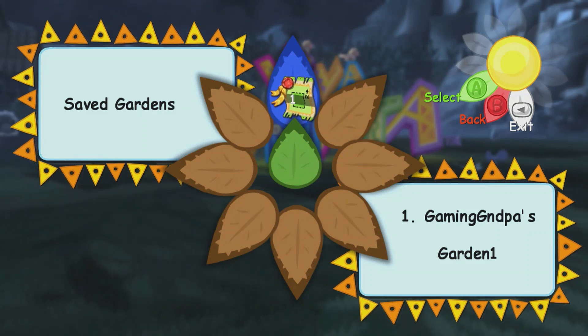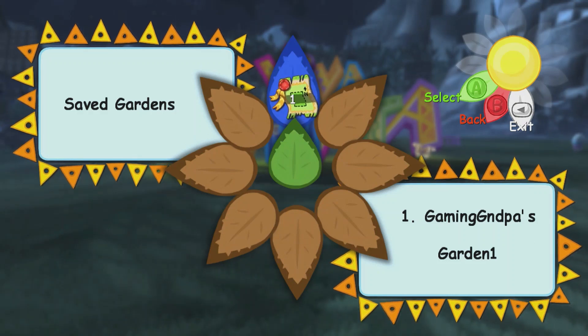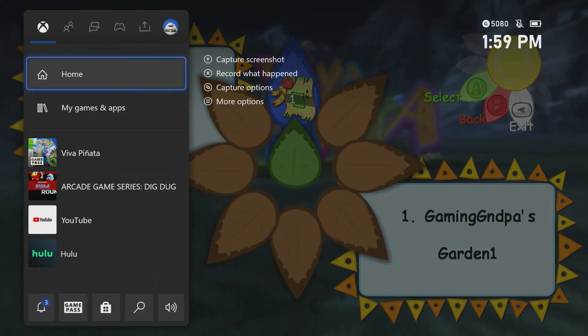How's it going everybody, Gaming Grandpa here. This is episode one of Viva Piñata — it's an older game, backwards compatible, and it happened to be free on Game Pass, so hey, why not? This channel is all about 100-percenting games, and I know I can 100% this one because I've done it before. I'm not going to be creating videos of everything I do — I'm just going to hit highlights and different things like that.